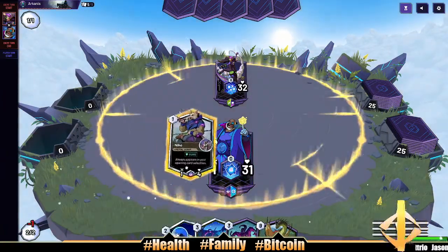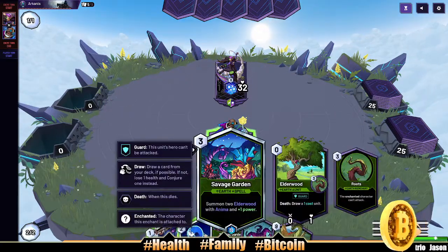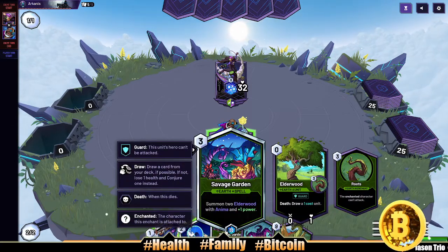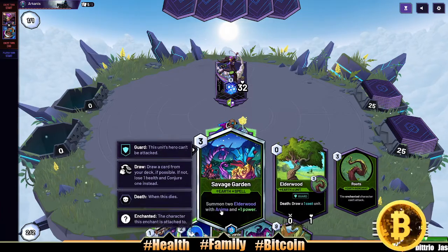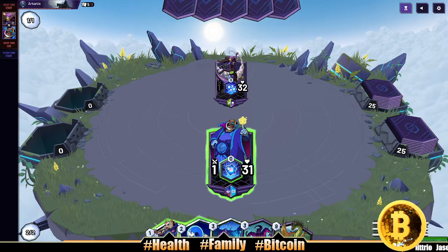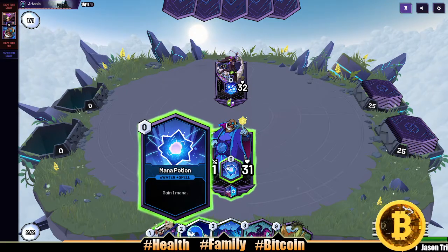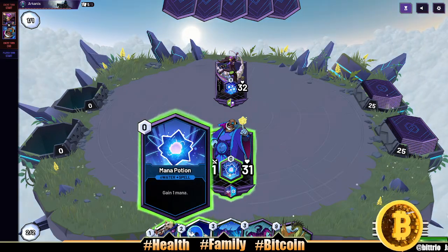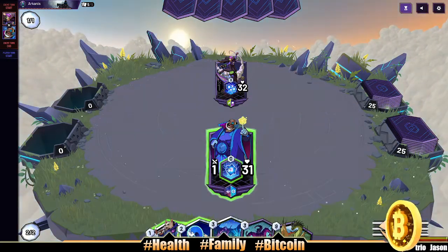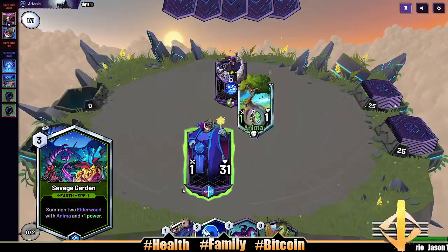Our opponent plays nothing — what? Do we play Savage Garden, summon two Outer World with Anima and Power? If I do that, Anima costs... it doesn't even show me Anima. Anima costs three — I won't be able to do Anima next turn, but I'm tempted to run this dude out right now. If I do that, next turn on three I could Blow Away. Let's put Savage Garden out there, Savage Breath, pump them up.